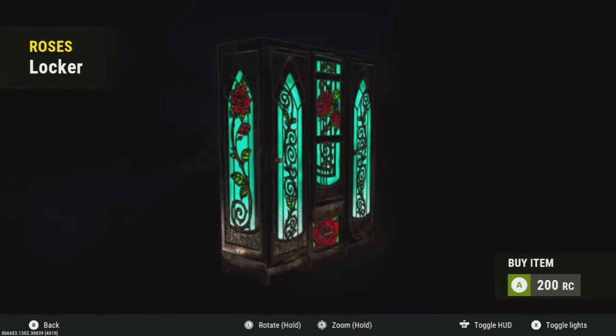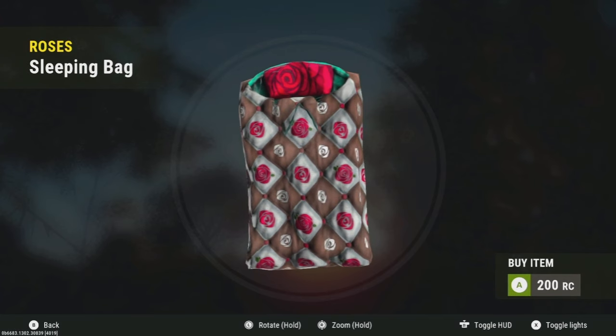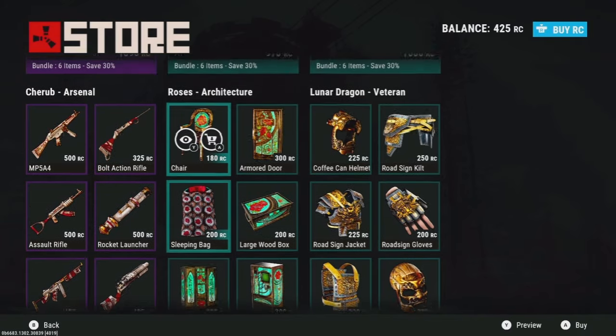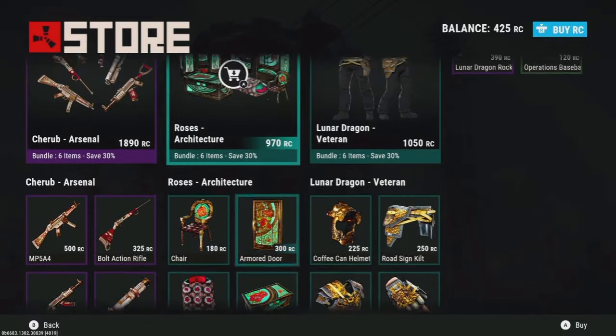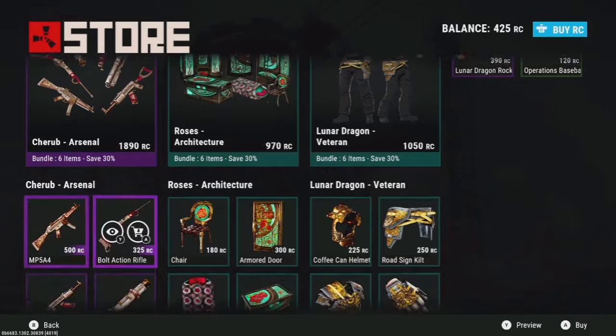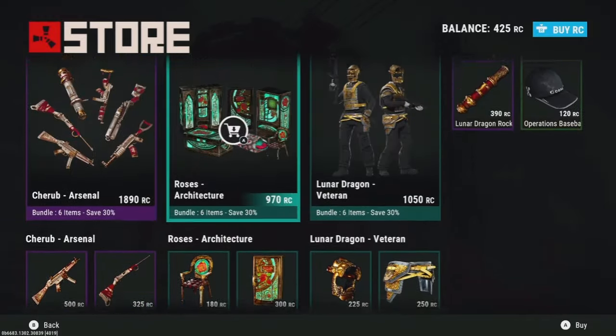The locker is kind of all right looking. For less than ten bucks it's not a bad set honestly. If you're hurting for an architecture set and you like some of the items in here, yeah, I guess it's not too bad.